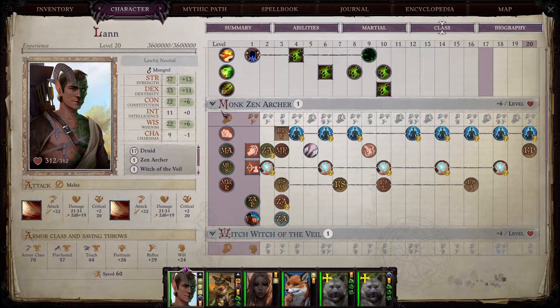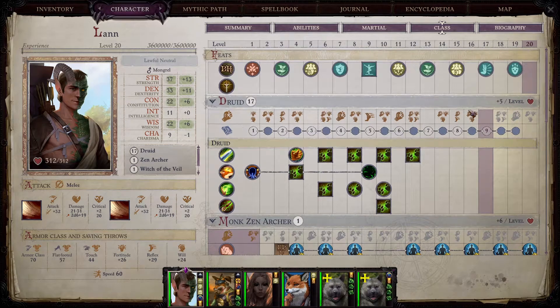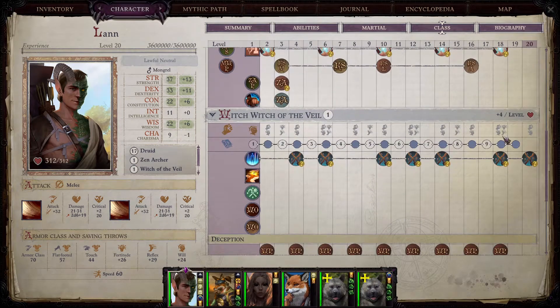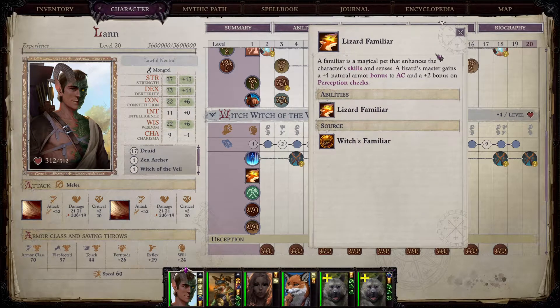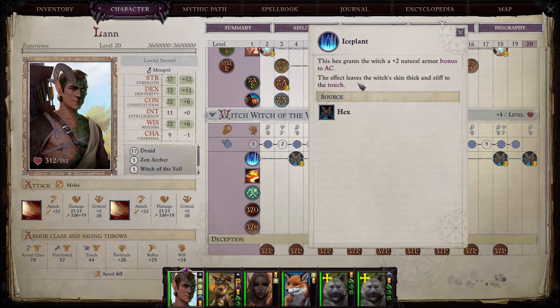So that one monk level for him is absolutely amazing. Before going into druid with Lann, I like to take a witch level — witch of the veil, or any witch honestly, it doesn't really matter much. The most important thing, and why witch is such a popular choice for just one dip, is because you can take a familiar — in this case a lizard — which gives plus one natural armor bonus to your character and a plus two bonus to perception.